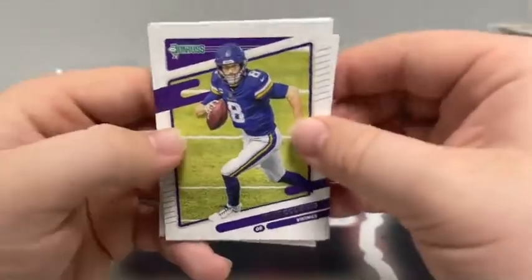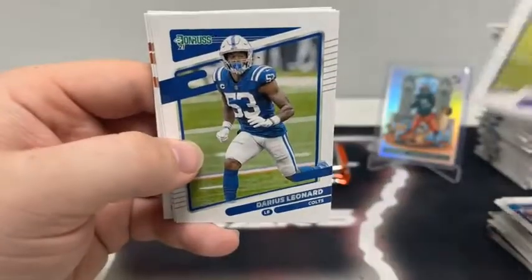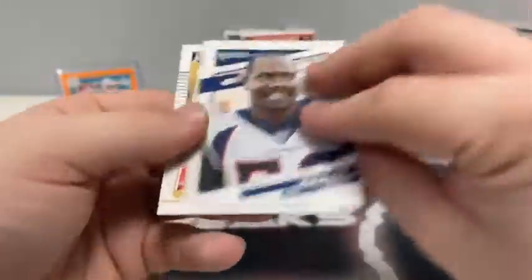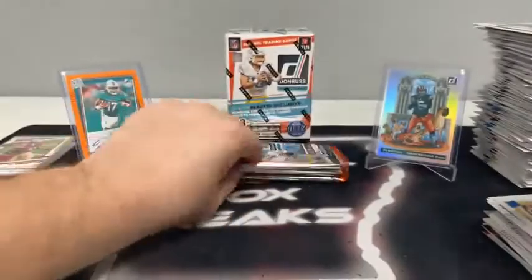Four packs left in the fourth blaster. Pack eight: Kirk Cousins, Bobby Wagner, Josh Jacobs for the Raiders, Darius Leonard, Alvin Kamara for the Saints, Jesse Bates, Von Miller for Denver, and a rated rookie of Payton Turner for New Orleans.